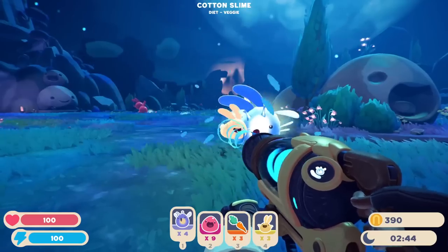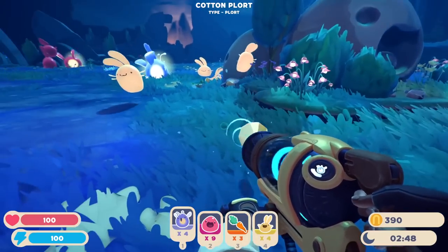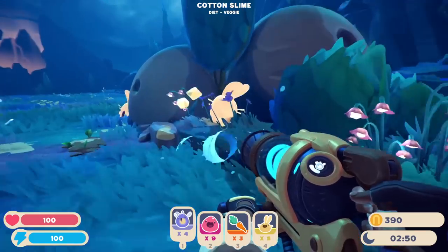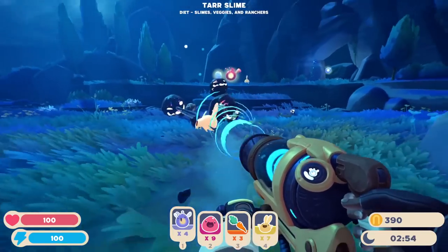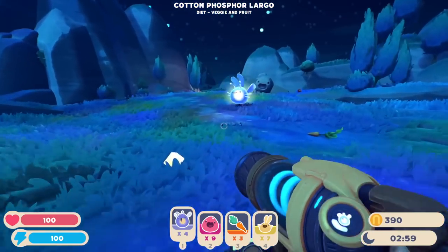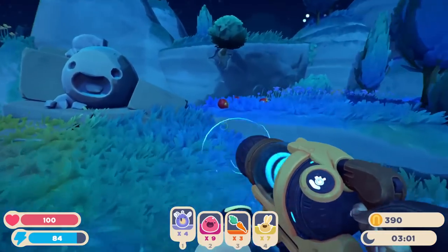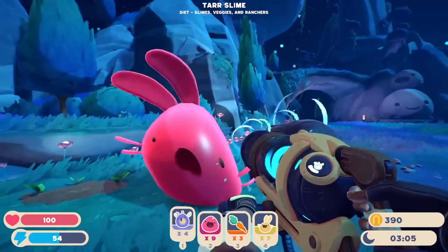I guess slimes will make plorts by eating, and they'll release those plorts and then other slimes can eat them. What are those? Tar slimes? Oh, they don't look so friendly. I've got to get out of here then as soon as possible because I don't think they're super nice. There's so much going on — this game happens really fast. Leave the slimes alone! Get out of here. Can I fight you at all?